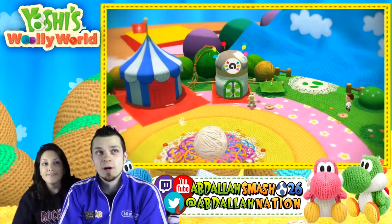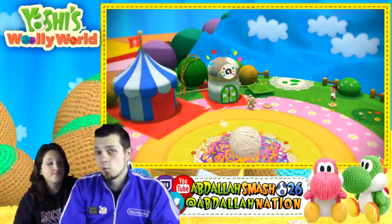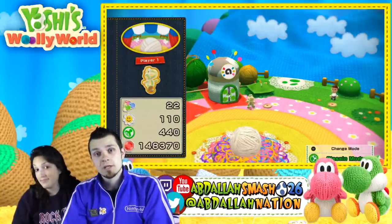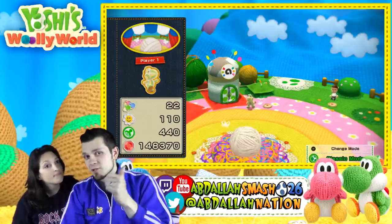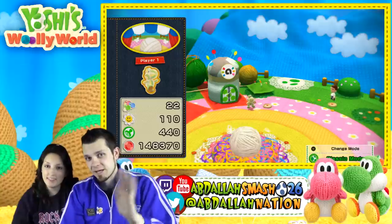We're going to camp out at the Amiibo Hut over here for brand new amiibos. Thank you guys so much for watching — let us know in the comment section below which amiibo you would like to see or use. Let us know what your favorite part of the episode was, click the like button, share the video with a friend, and we'll see you on the next episode of Yoshi's Wooly World 100% walkthrough. Can't wait — bye internet! Bye guys!